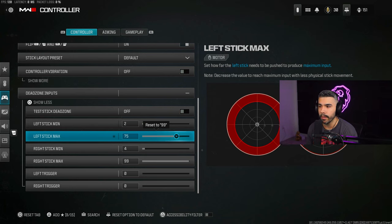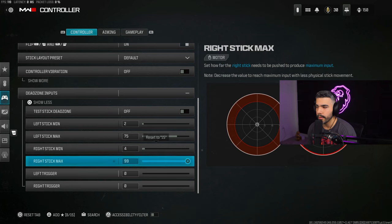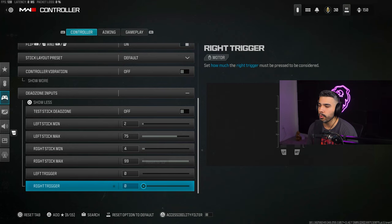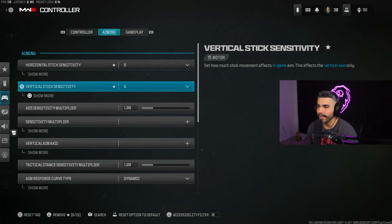Don't go too low on Left Stick Max because it will actually hurt your movement. My Right Stick Minimum — default is 5, but I like to roam around 3 to 5, currently on 4. If you're getting a lot of stick drift you may need to stay on 5. Right Stick Max leave at default 99. Left Trigger and Right Trigger make sure these are both at zero.